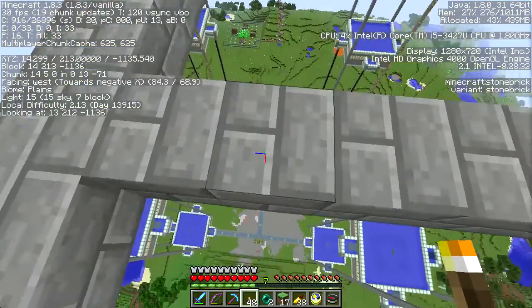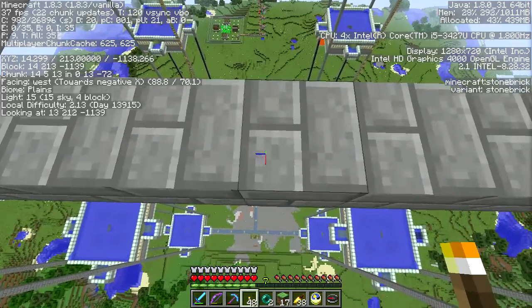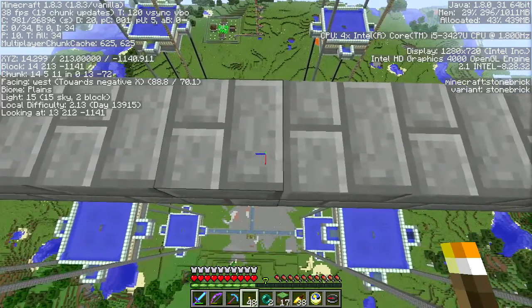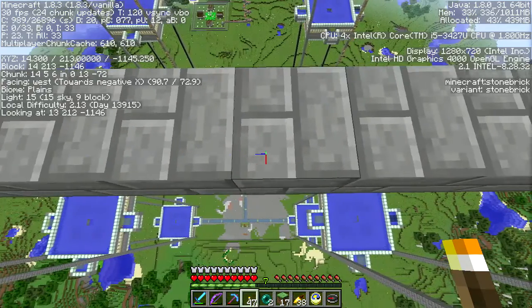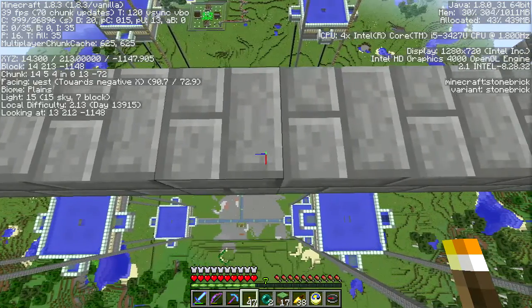I shouldn't have to put torches there. What's my light level like here? We're totally good — I put sea lanterns in here. Once it starts spawning golems — one, two, three, four, five, six, seven.